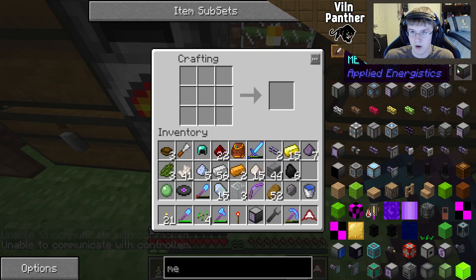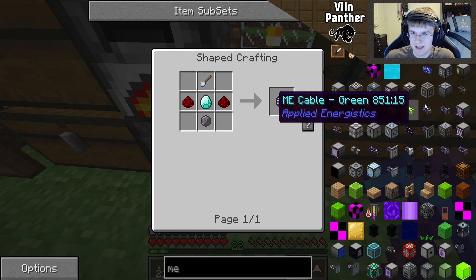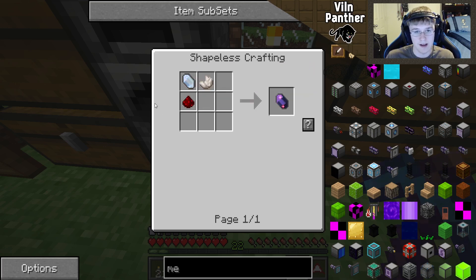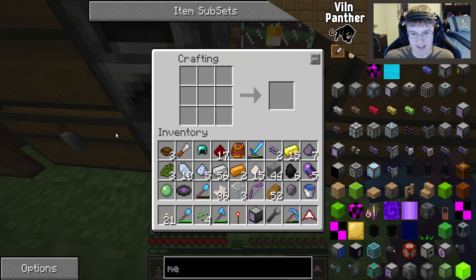That is actually very helpful and that's the main reason why we went after that one in the first place. I think we still need the controller. It's a little bit more pricey but it's nothing we can't handle. This is exactly the same as the other stuff — you just need the basic things for it. I have this, this — and it was just regular quartz. I think it was four. Four iron — yes, we're gonna be able to get this going!